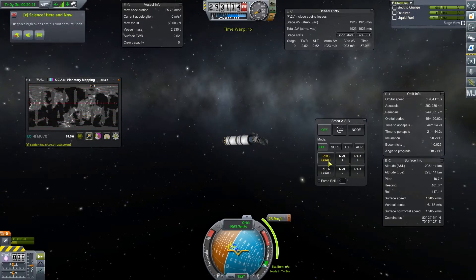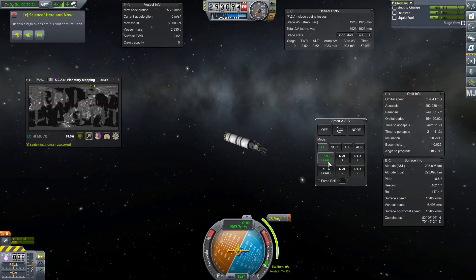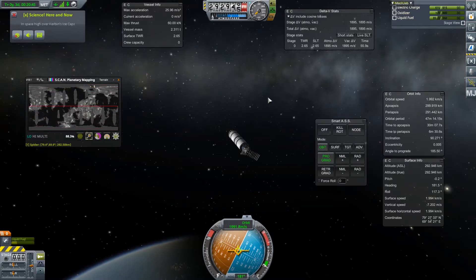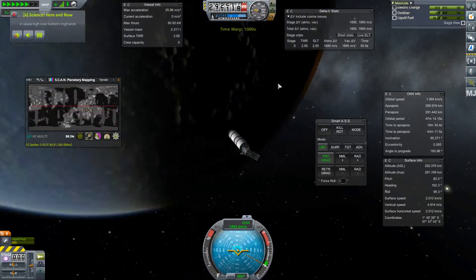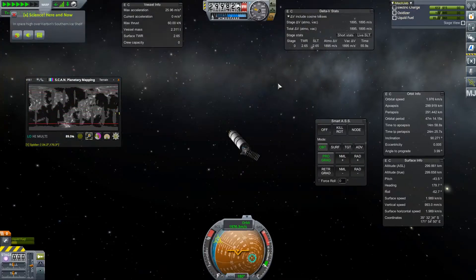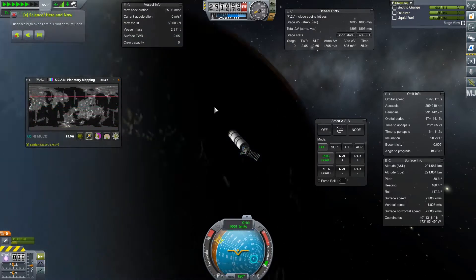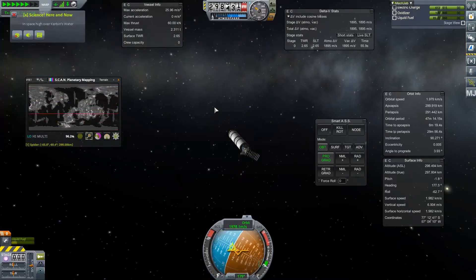Oh, I missed it. Let's just see what happens — let's just burn it anyway. We missed it a little bit, but we can see that we kind of circularized our orbit. Now we're just going to let this go and it takes a little longer to complete our scan. We're going to wait for the prop, and once we do that we should be able to analyze the data and get some more science from it. We'll leave our satellite up here — we've got almost 1,900 delta-V for maneuvers.